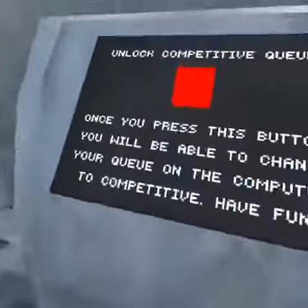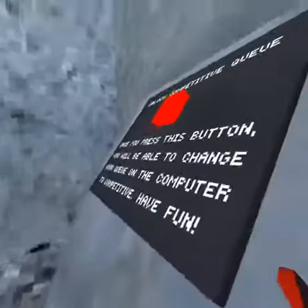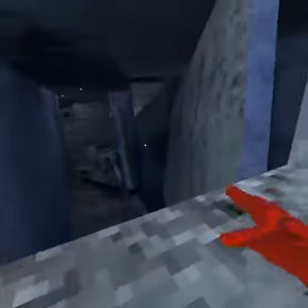Once you've done that, you need to press the button. I've already done this before, so after you press the button it will turn red and you can just go ahead and jump down.